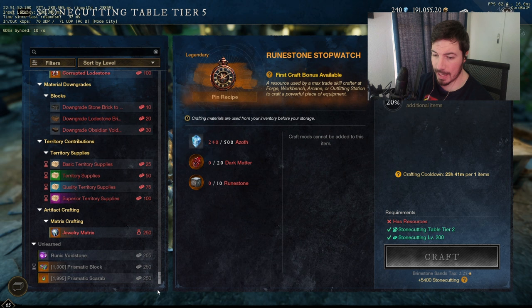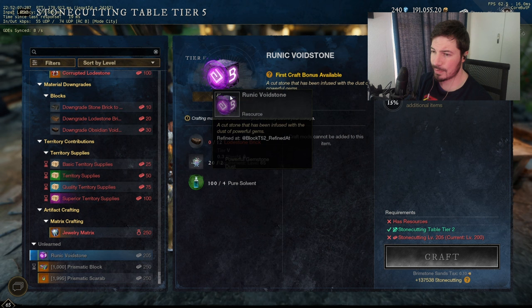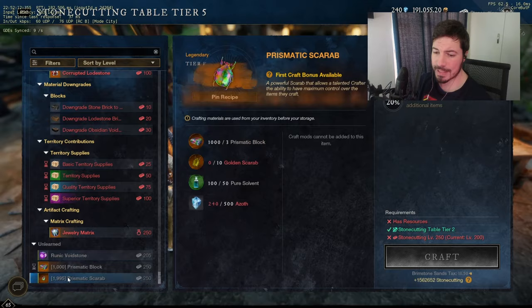You need 10 scarabs, 3 prismatic blocks, and so forth. A little bit of pure solvent as well, and you can craft the prismatic blocks at the station as well. You need a few other things like powerful gemstone dust. This is basically how you craft the scarab, just at the stone cutter station.